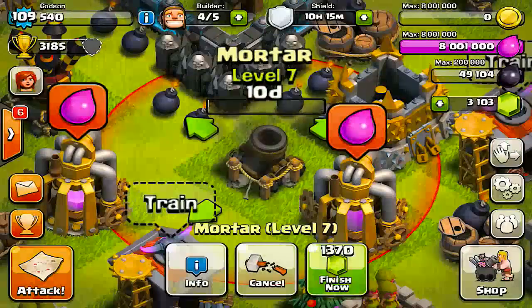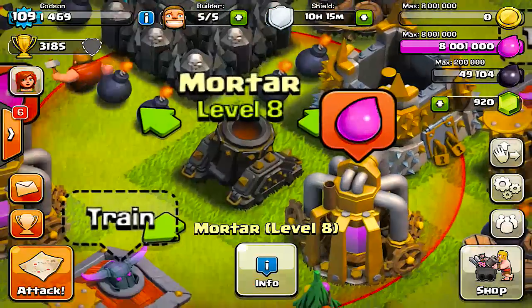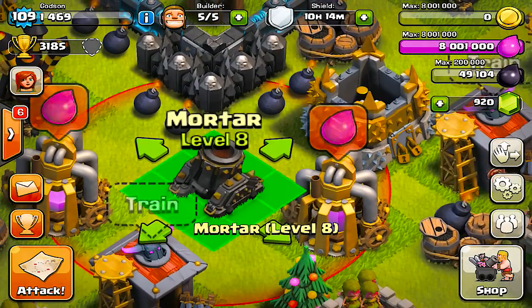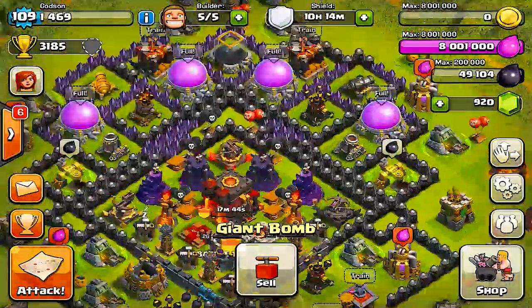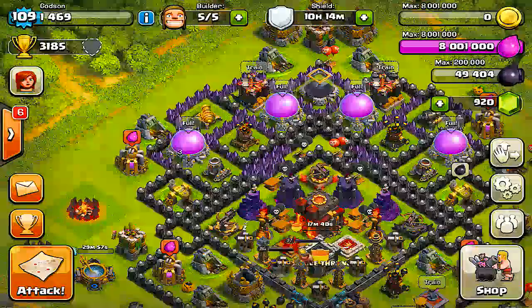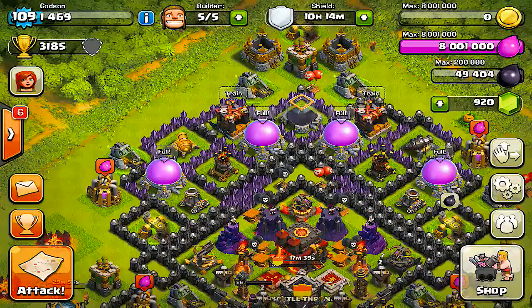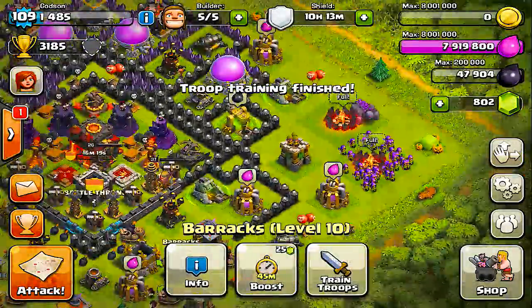My hat goes off to the people that don't gem - that is true gaming right there. I have a few clan members that don't gem and they actually get up to champion leagues and master leagues, big shout out to them. We got all three mortars upgraded. I wonder what the theme is gonna be - if they're making the walls blue and the cannons platinum-looking, I wonder what the final theme would be. It still looks dope though, I like it.